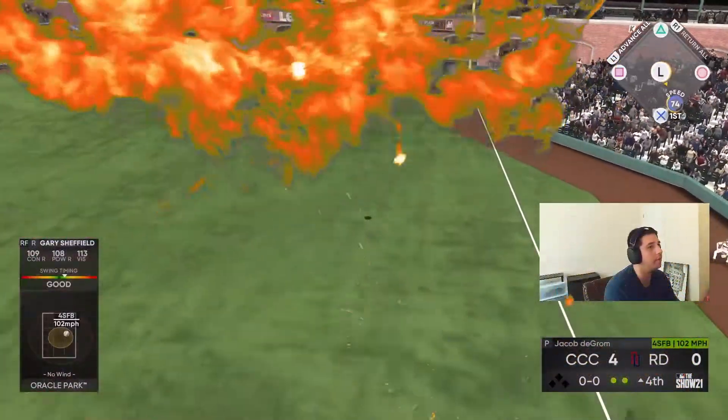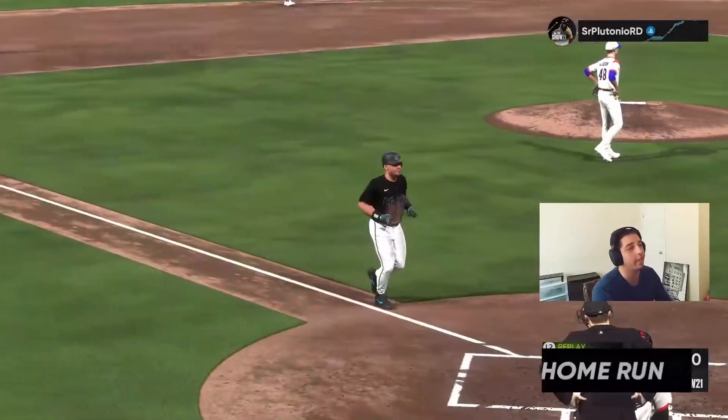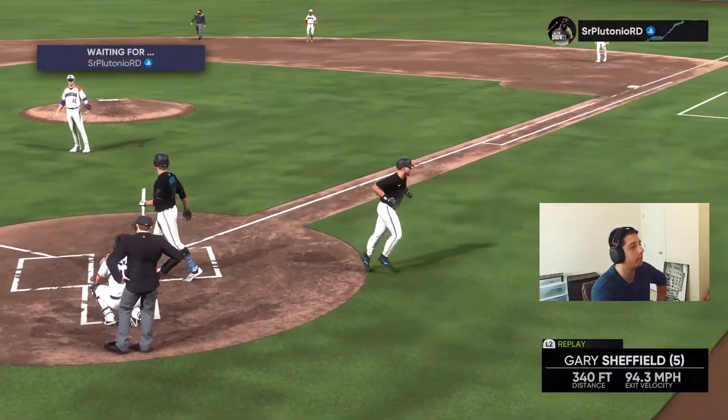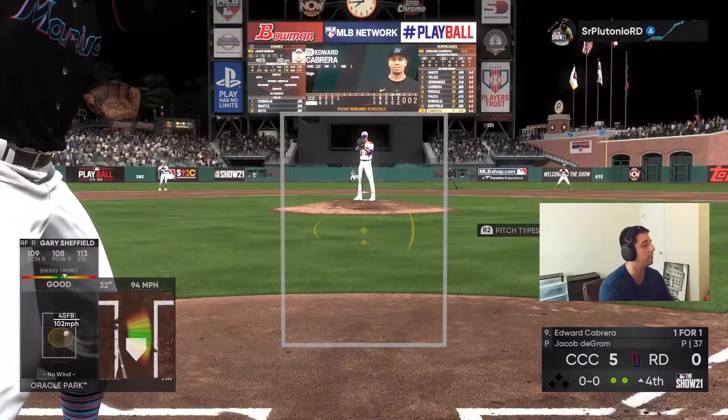Gary with the opposite way — Gary goes oppo taco! We take a five-nothing lead, a little two-out bomb right there. We got Edward Cabrera coming up, let's see if Edward can poke one down the line or get another base hit.